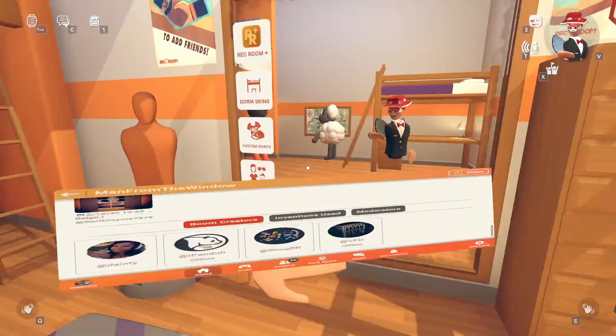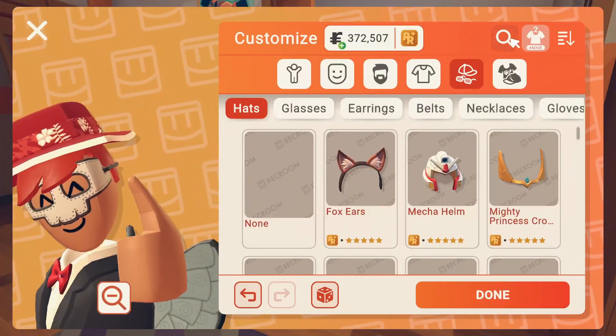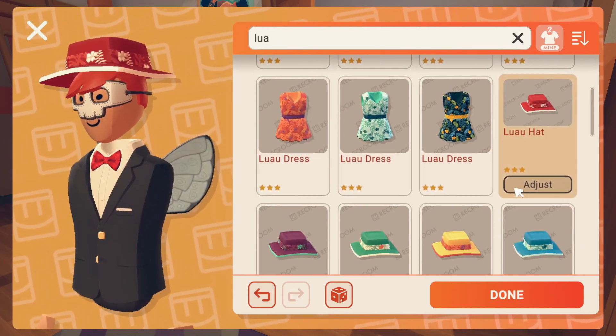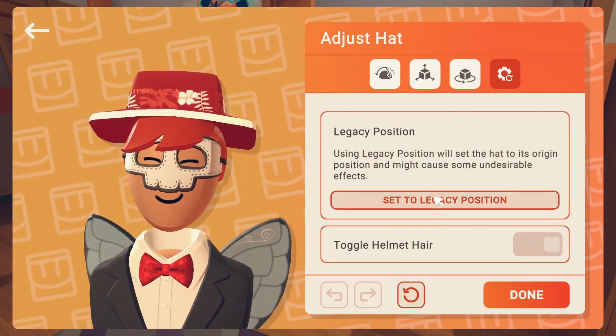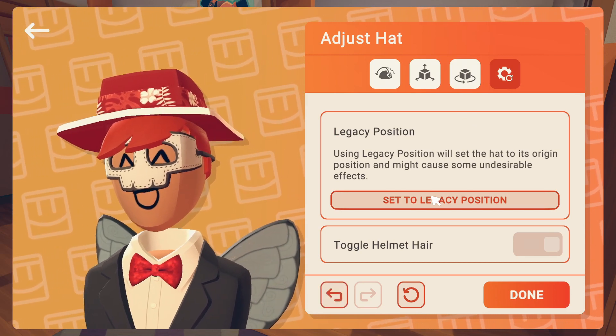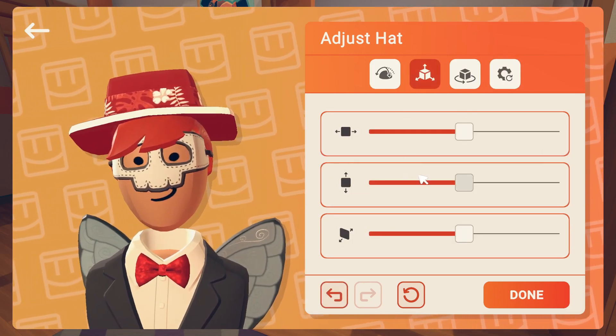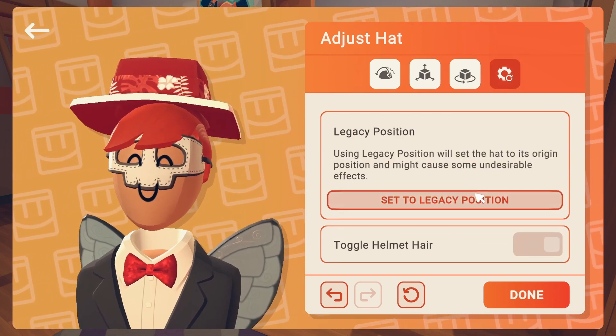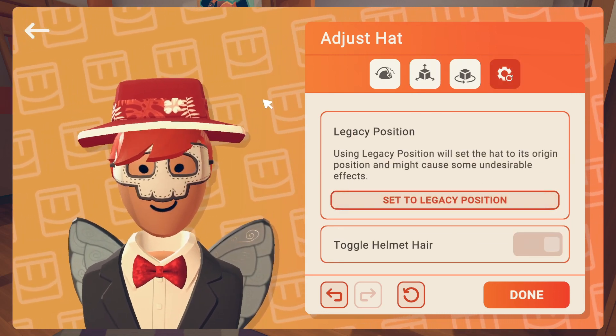Whenever I press legacy on my hat, it bugs out. For example, if I put it up here and put on legacy, it goes back down and then back up.